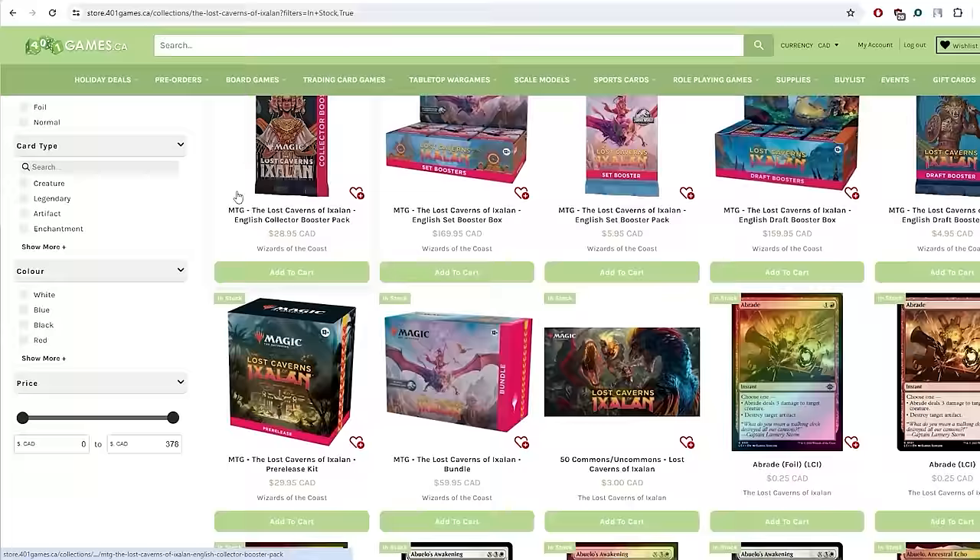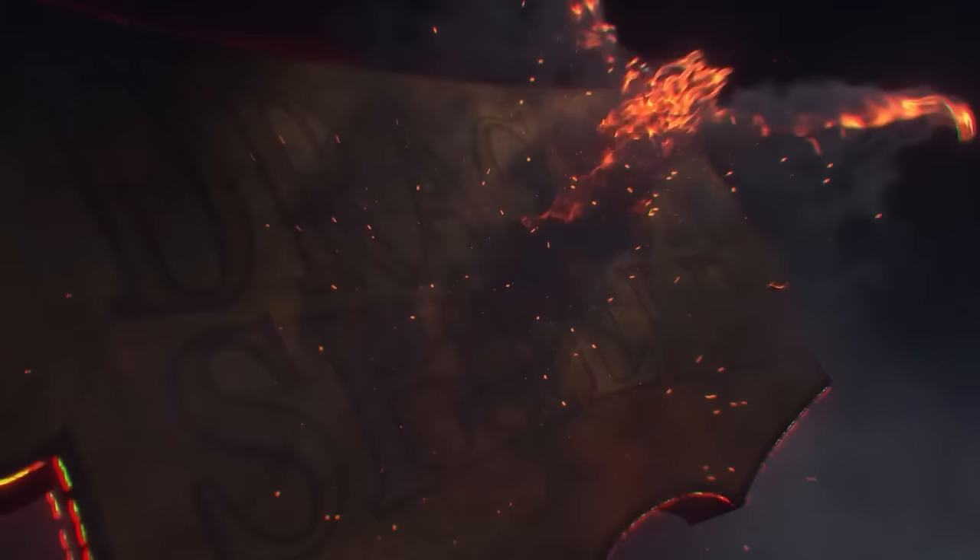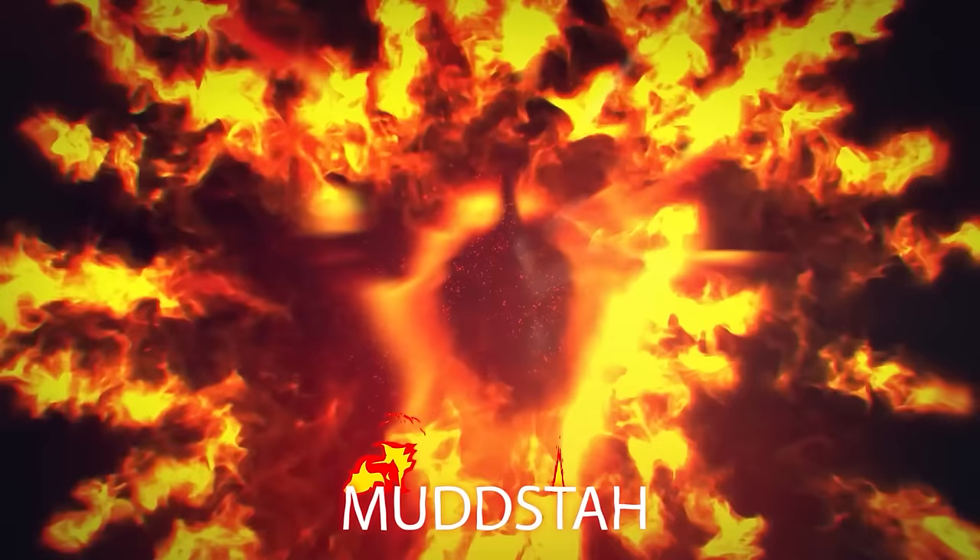And 401 Games, Canada's one-stop shop for trading cards, board games, and hobby supplies — not to mention an easy-to-use and great online buylist. If you use the promo code MTGMudsta, your first purchase of MTG Sealed and Singles will be 5% off. And Dragon Shield, the strongest sleeves for your strongest deck — be sure to use the code MUDSTA or the affiliate link down below to save 5% on your next order.